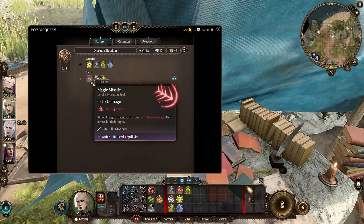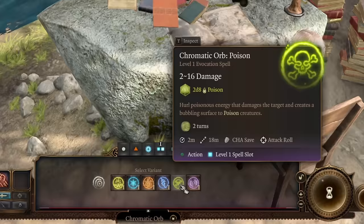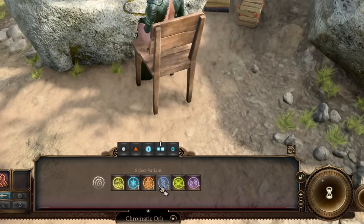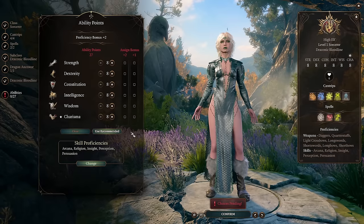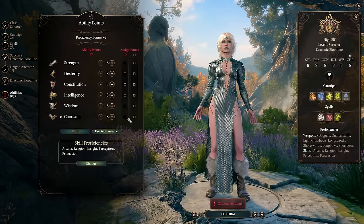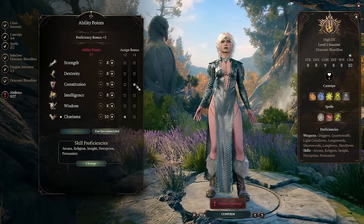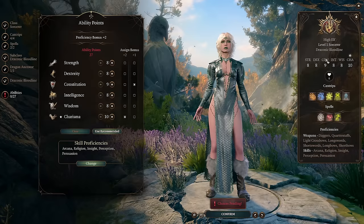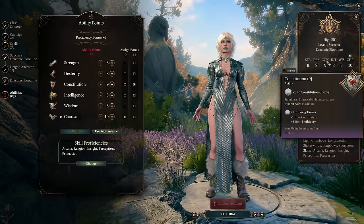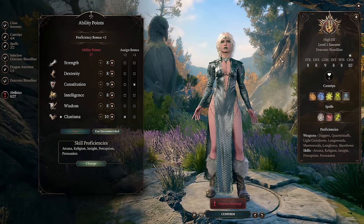For our spells: at first level we're taking Magic Missile to have 100% hit chance when we need it, and Chromatic Orb. Chromatic Orb can be cast with different damage types, and we'll pick Poison most of the time to inflict poison damage. Main abilities for us are Charisma and Constitution — we want to have high health and the ability to keep our concentration. As a Sorcerer you also get proficiency in Constitution saving throws, which is very nice.